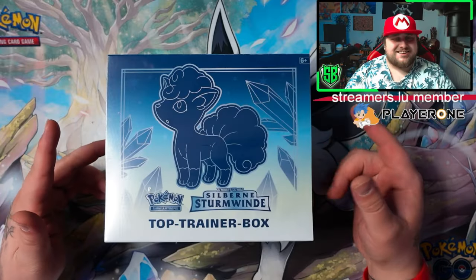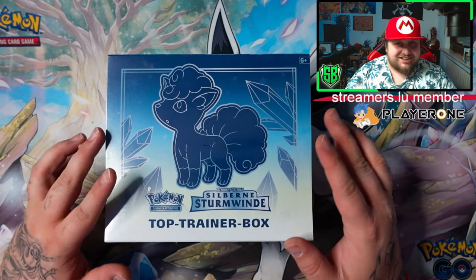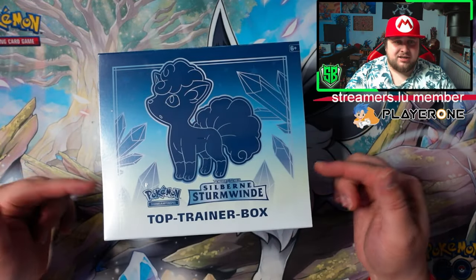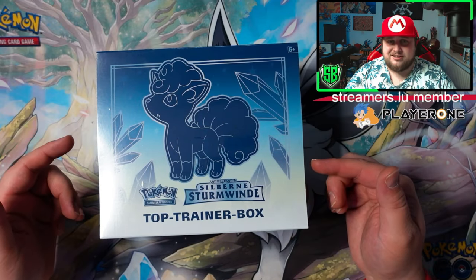So as I said guys, today we're opening up the Elite Trainer Box of Silver Tempest. This just came out — brand new, newest set — and I think it's the last set of the year. Next up is Crown Zenith in January, and then we're off to Scarlet and Violet.